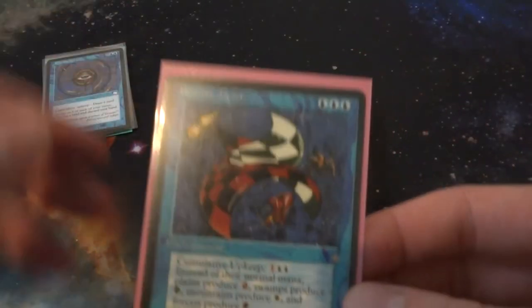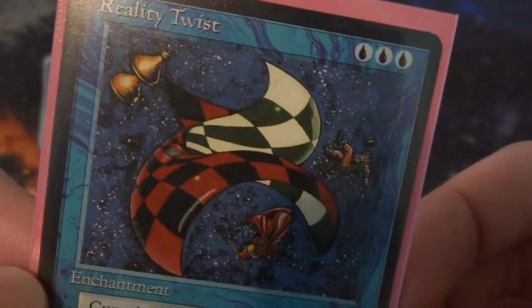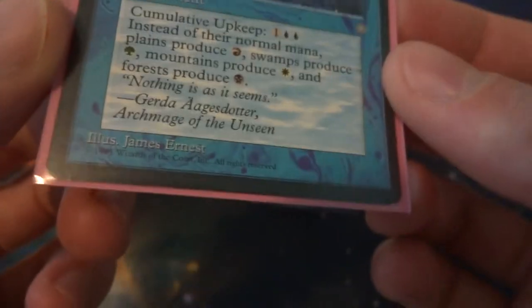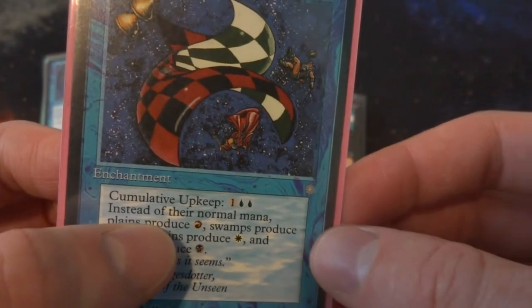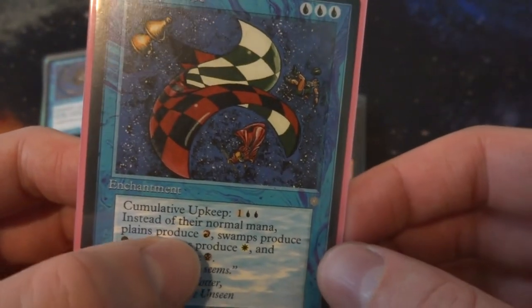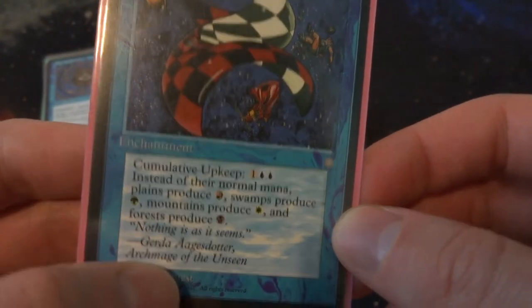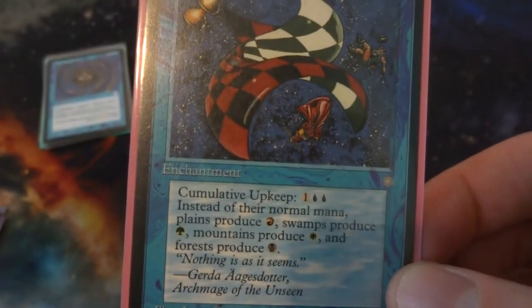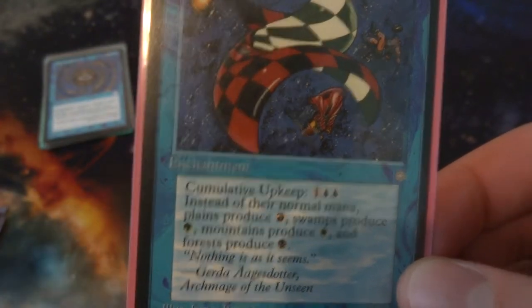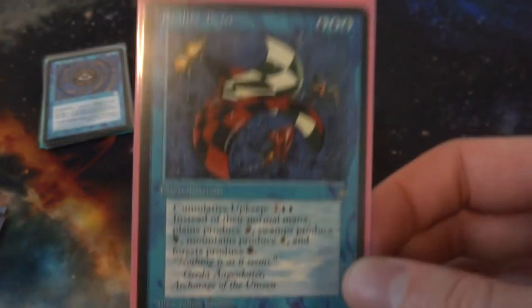Next I've got Reality Twist, also from Ice Age — three generic blue mana. Really cool art: almost like a checkerboard where all the pieces are warped and characters are falling off. It also has a cumulative upkeep of one and two blue, so it's pretty expensive. But it completely changes the board — instead of their normal mana, Plains produce red, Swamps produce green, Mountains produce white, and Forests produce black. It basically makes all the mana on board potentially useless.